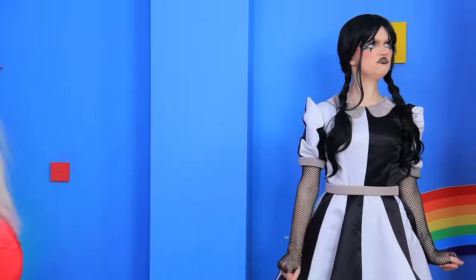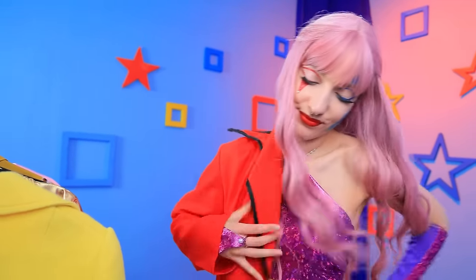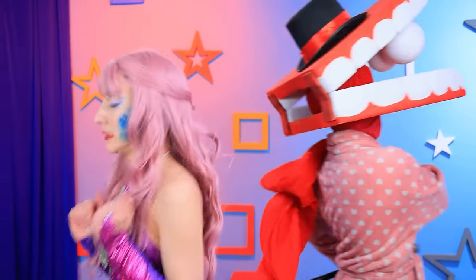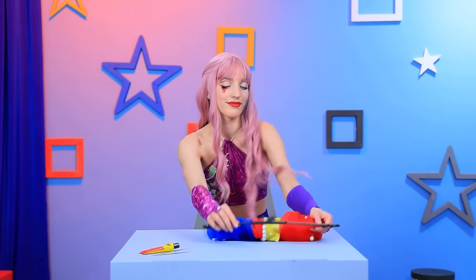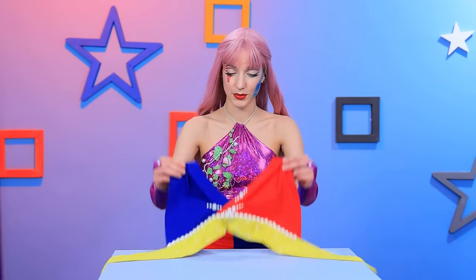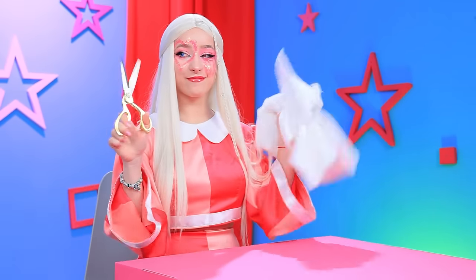There must be something decent here! Cute jacket! It kinda rings a bell! Looks like something you need! I'll need glue and a ton of pearls! Voila! The top is ready! There are buttons missing — luckily I can fix that! Trace a circle, cut it out, add stuffing, stitch around the edges — the pom-pom button is ready!